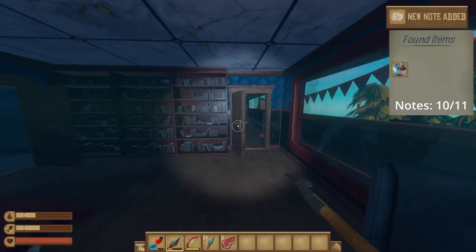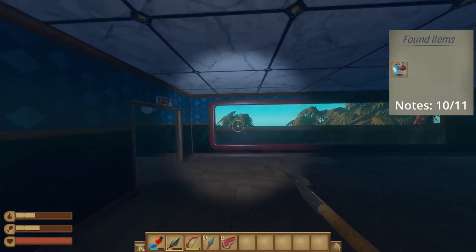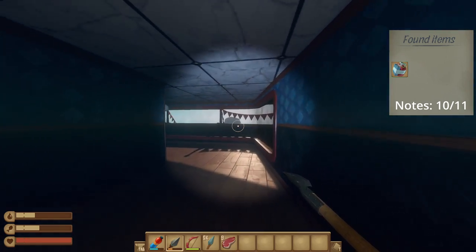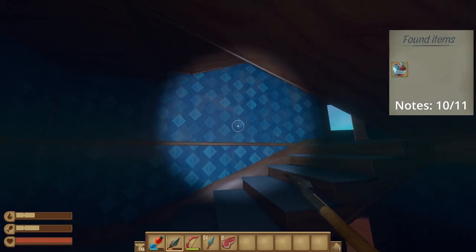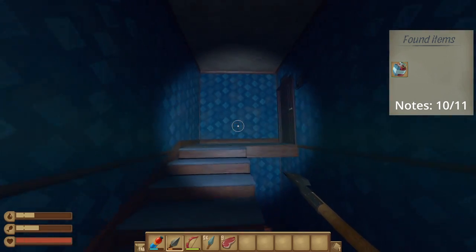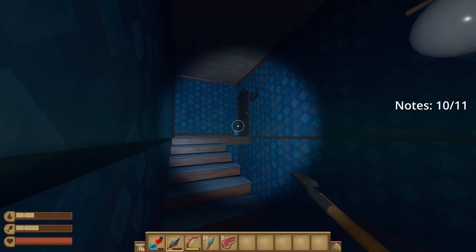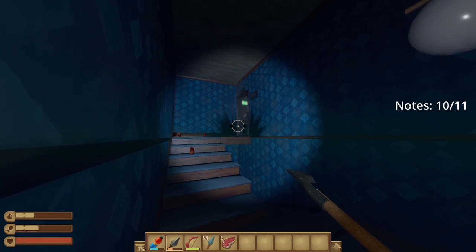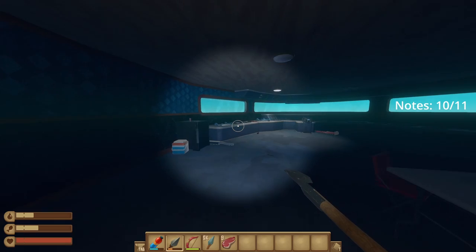Go back upstairs to floor five, where you can place the bomb. Make sure to stay clear of the door so you don't get hurt from the explosion. In this room, you'll find the blueprints for the steering wheel and the engine, as well as the final note on the wheel.